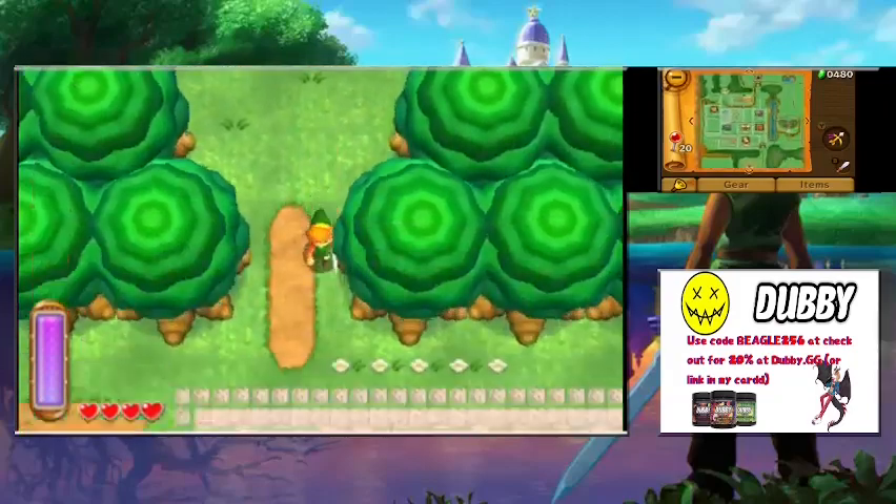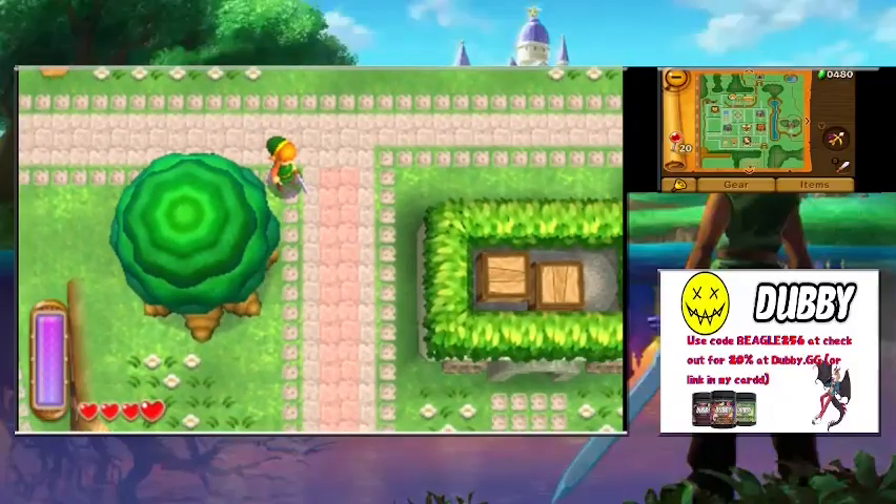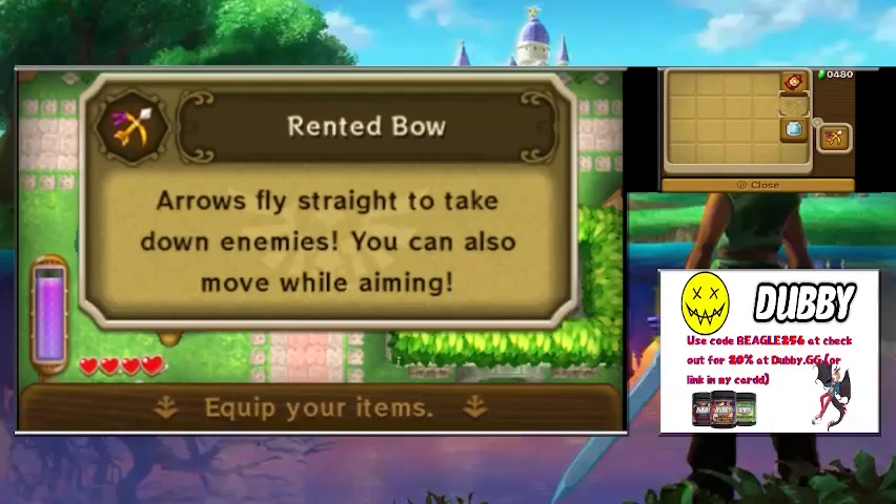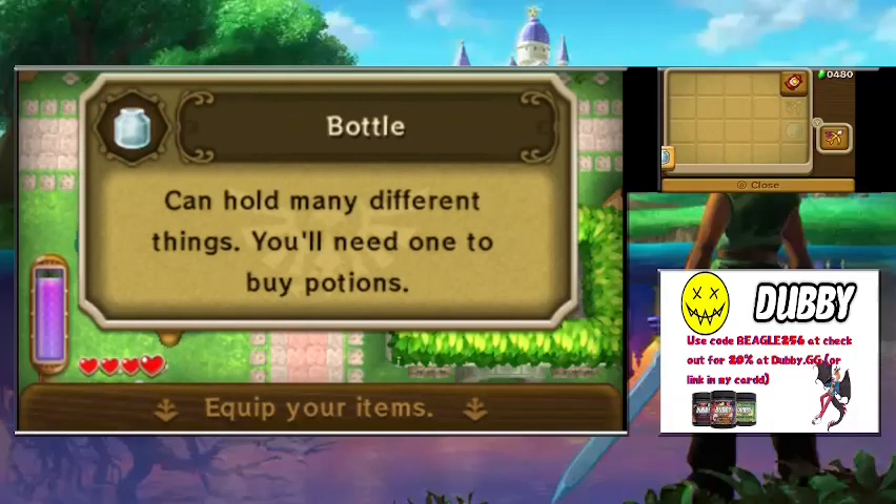I'm going to rearrange my inventory real quick — putting the bottles at the bottom and aligning them in a row, since we'll be getting more bottles later on.